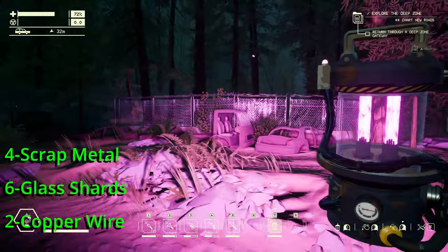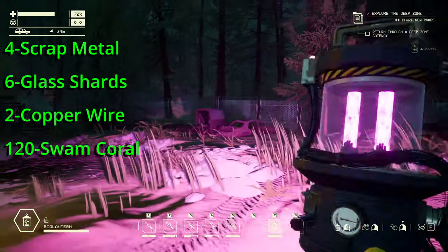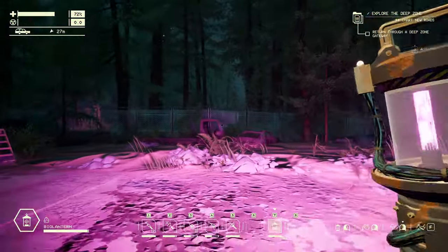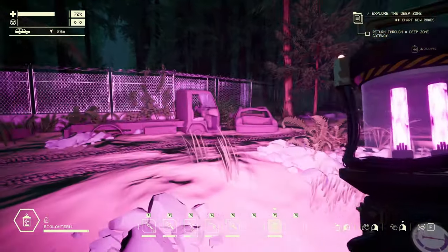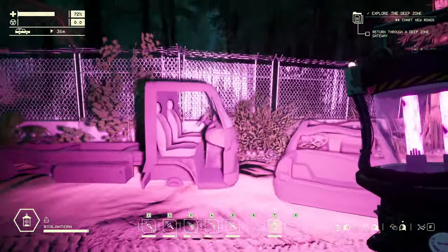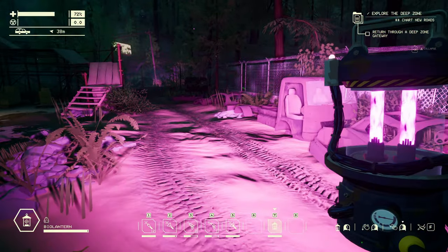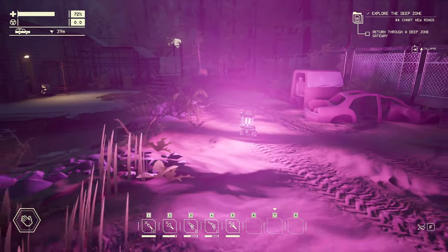Finally, our last handheld light option is the bio lantern. This item might make you squeamish to use, as it takes a whopping 120 swamp coral, but it eagerly proves itself by putting out an astonishing amount of light. It will also make anyone envious, lasting an incredible 38 minutes while switched on.